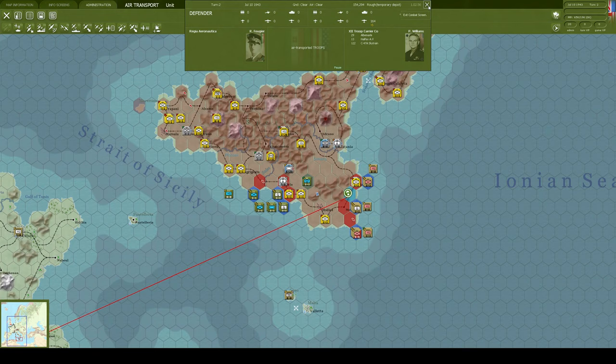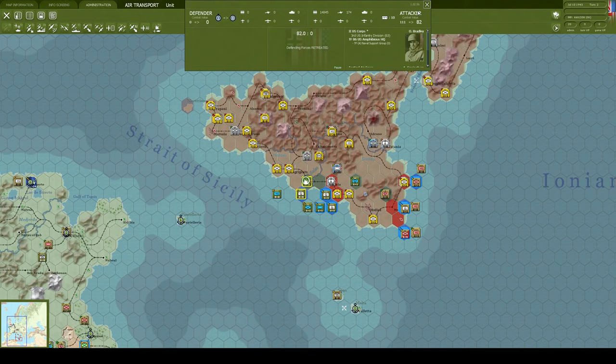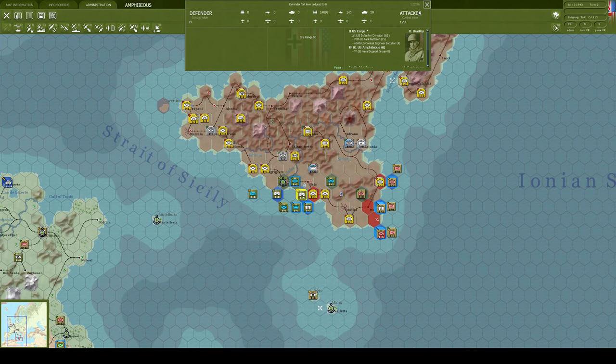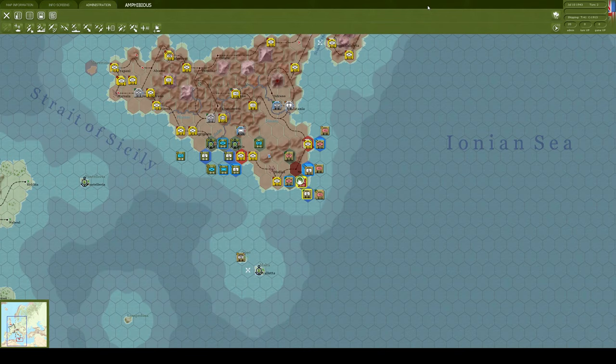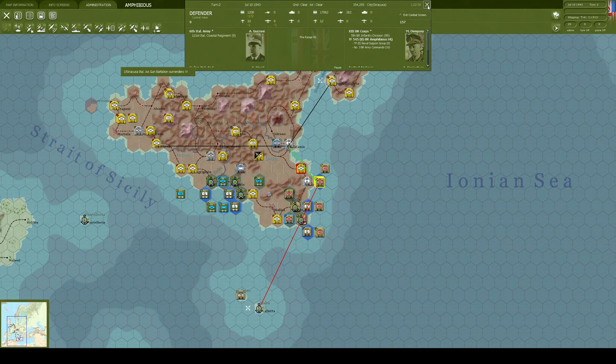Airdrops are going in. The invasion forces just seem to be able to overwhelm mine - surrendering air, depots captured. Not really much I can do about this, I haven't had a chance to do anything. These surrounding units are the static aircraft units. They've secured themselves a port.